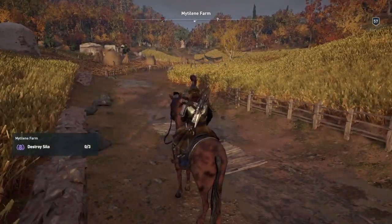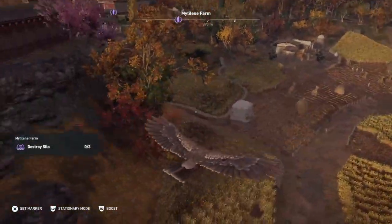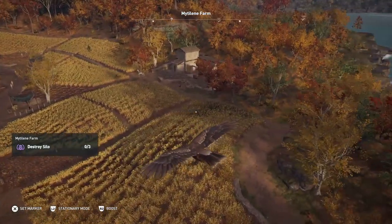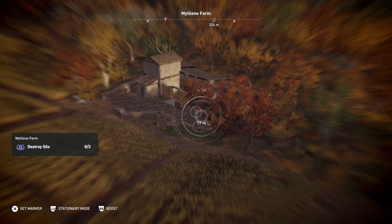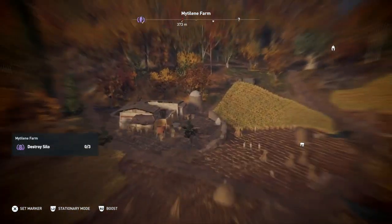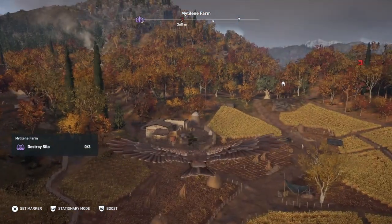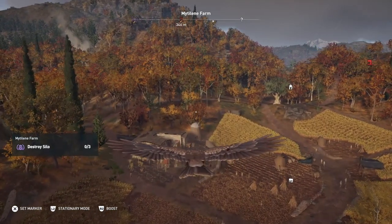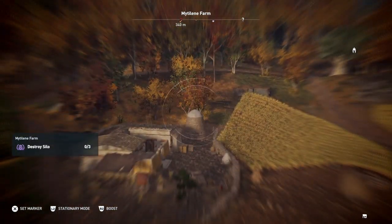I'd stay on your horse if I were you. Send up Icarus to find them. The first one's right there, close to us. There's another one over here on this side, and the third one is in the distance over here.